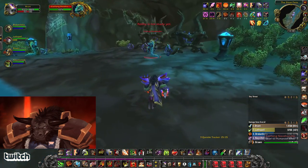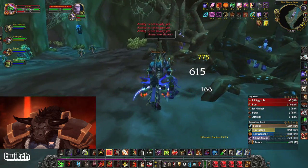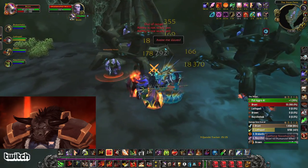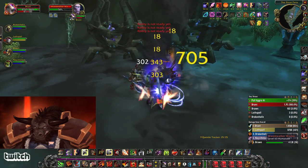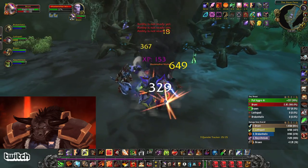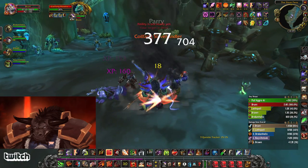These packs that have the slave handlers and slaves — you want to kill the slaves first if you want to get XP and rep from them. If you have moral qualms about that, that's fine, but as soon as you kill the slave handler the slaves will run away and start evading your attacks. So focus those down first, then the slave handler.